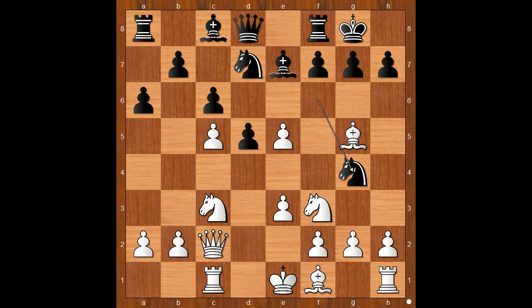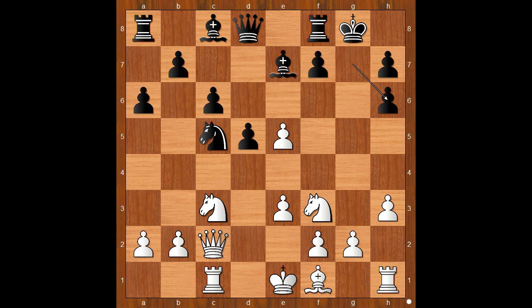It is white to move, and this is the critical moment. Richard Reti played bishop takes on e7. Bishop to f4 should have been considered, and one line goes like this: knight takes on c5, h3, and the knight must go to h6. Then bishop takes on h6, pawn takes bishop, and the pawn structure around the black king is damaged. Perhaps critics would not criticize the c5 pawn push then. Back to our game.